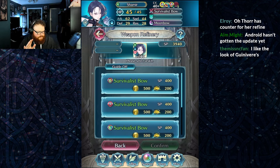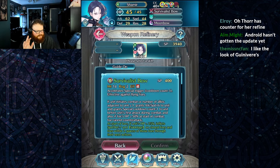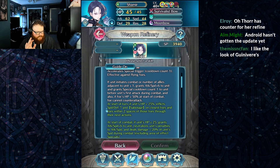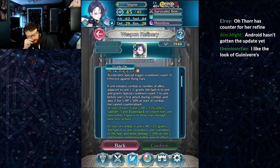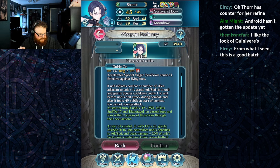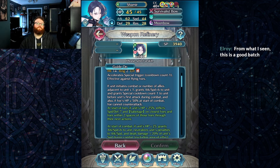Shamir — who I've gotten off-hand enough times to plus 10 without trying to. Her refine is kind of short, but I'm hoping it's also good. Accelerate Special Trigger, effective against flyers. If unit initiates combat, or number of allies adjacent to unit is less than or equal to one, grants Attack and Speed plus six to unit, and grants Special cooldown charge minus one to unit before unit's first attack during combat. And also, if foe's HP is greater than or equal to 50% at the start of combat, foe cannot counterattack.